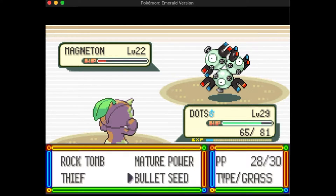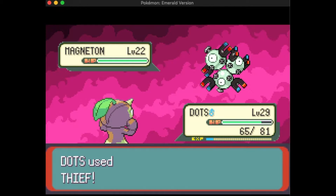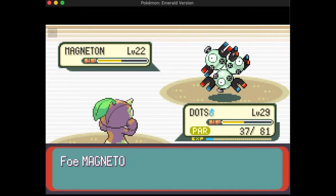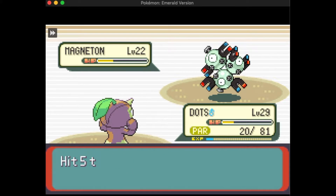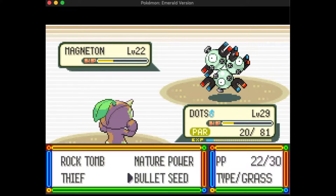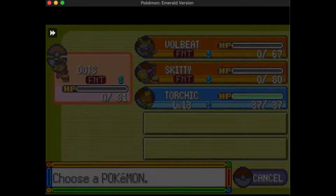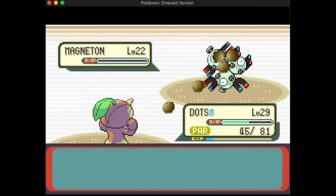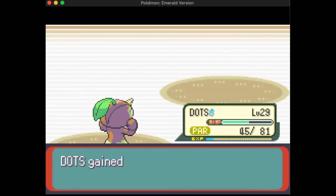All of my Pokémon exclusively have grass, rock, dark, and normal type moves. I'm going to have to level up Volbeat because I just can't win. Volbeat being a bug type thankfully learns a decent bug type move. If you've heard me rant before, bug type moves in gen one suck, so I'm very thankful for Signal Beam which has 75 attack power in gen three.